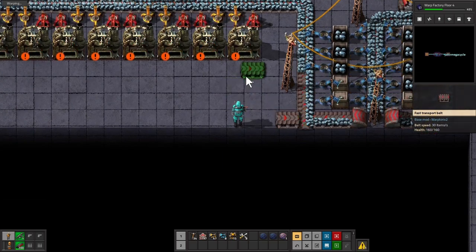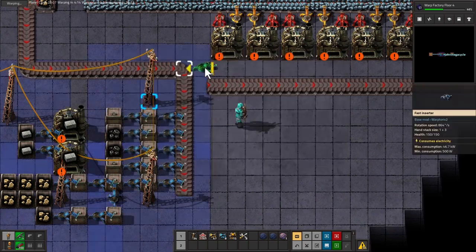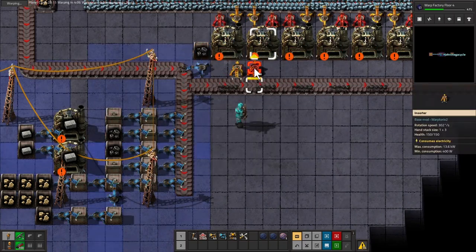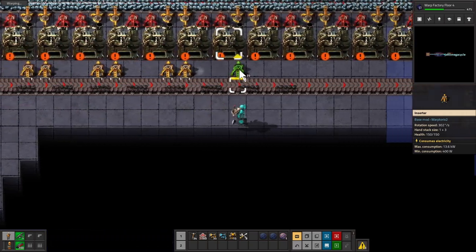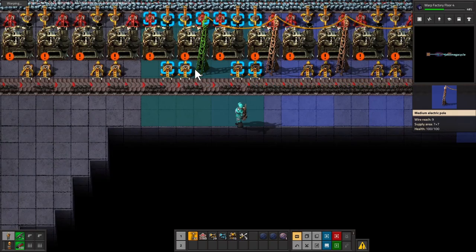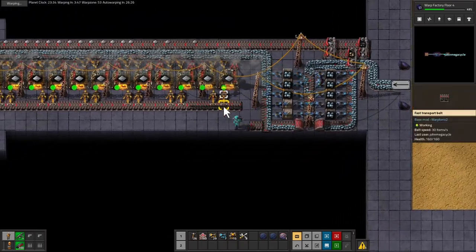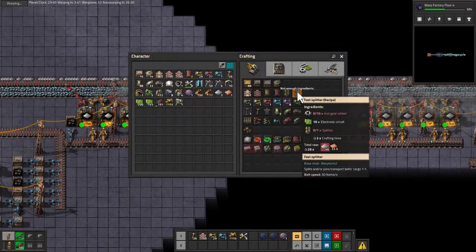This is going to be one line of coal, and that'll further make it easy — trying to simplify stuff. Overkill — absolute overkill and I don't care. I don't actually think that increased my manufacturing capability very much, but that's okay.